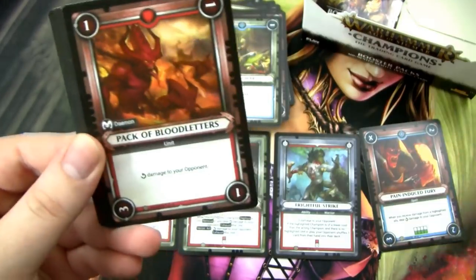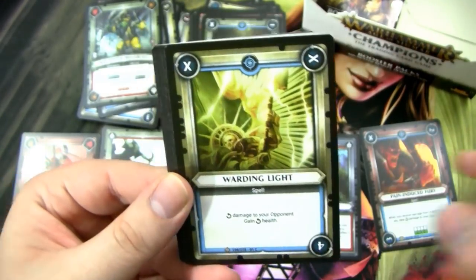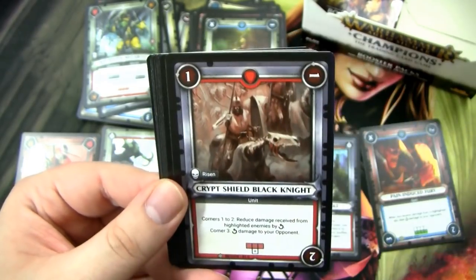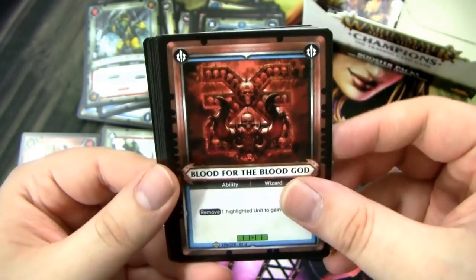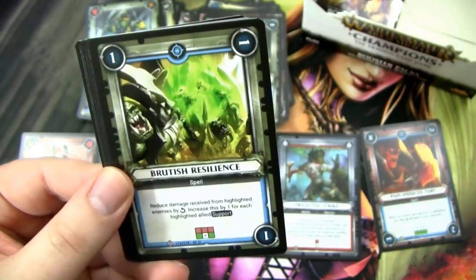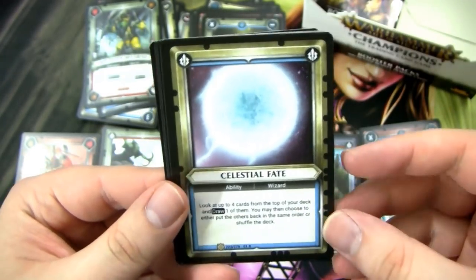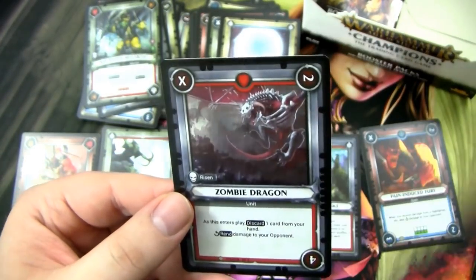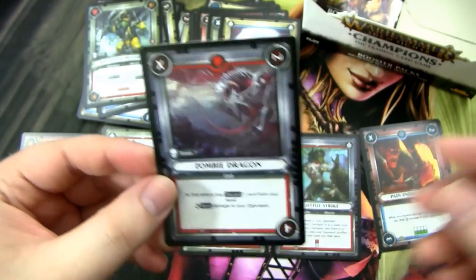I'll be honest guys — I don't think the rares are great rares, but they're still all foil, and that's super sweet, so I really can't complain. Blood for the Blood God, Brutish Resilience, Bloody Thirst, Celestial Fate — this is pretty cool. We have a Skulking Necromancer, and we have a Foil Zombie Dragon — nice. We've got one more pack left.